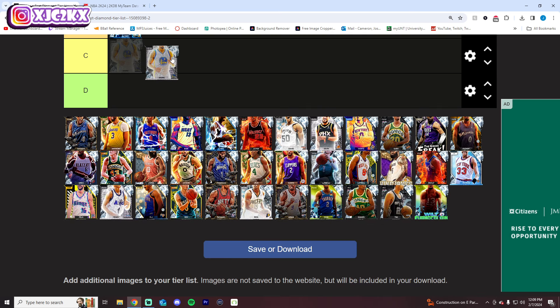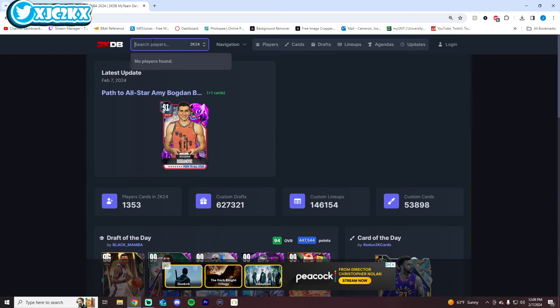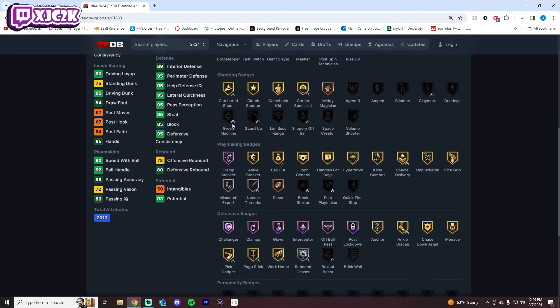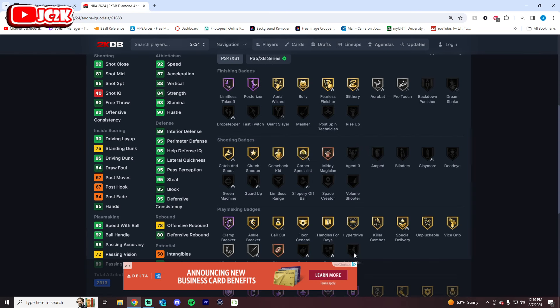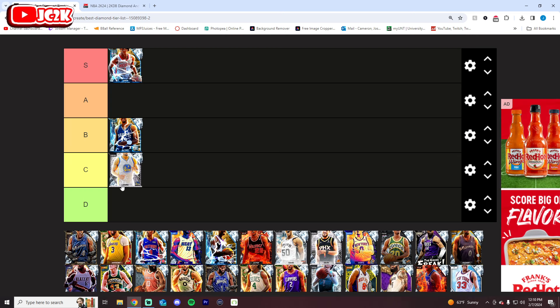Iggy is pretty bad, honestly — one of the worst cards on this list, in my opinion, simply because his release isn't great. He doesn't have great shooting badges. He's a good slasher, okay but not a great playmaker. And defensively he's good, but not insane. He doesn't have Anchor, he doesn't have an interior badge. Maybe he has Anchor on gold, but he doesn't have Speed Booster at all. He doesn't have good shooting badges, and his release isn't great at the shooting guard position. He doesn't have Fast Twitch — he's just missing a lot of important things at the shooting guard position compared to the best shooting guards in the game.